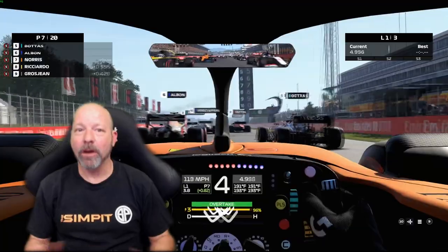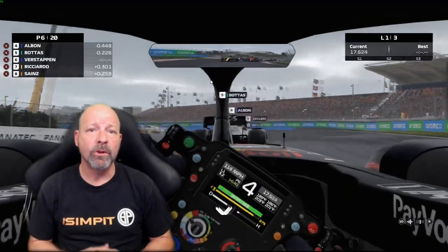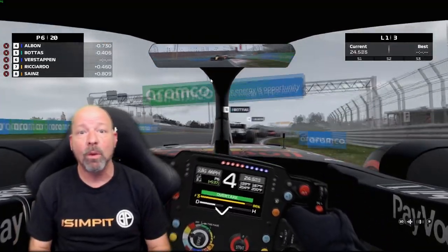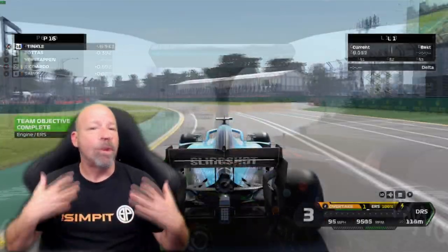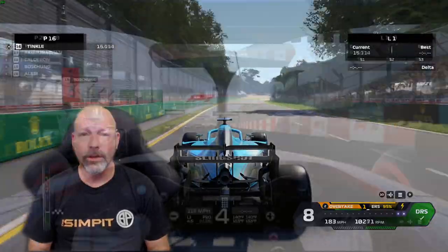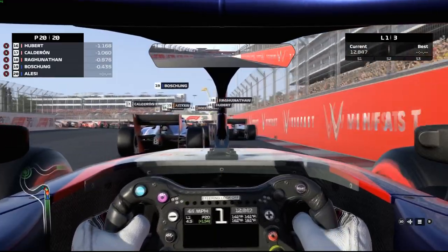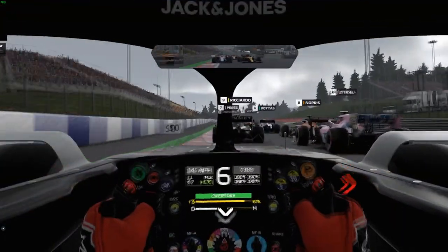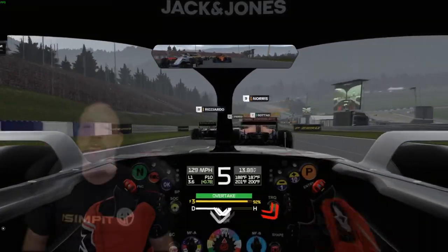The sounds in F1 2020 are okay — not great, not bad. They have a slight digitized sound and are a little on the wimpy side; I'd like a more raunchy, nasty sound on a Formula One car. On the other hand, there are effects that are really cool, like when you hit your DRS button and the wing goes down — you actually hear it audibly and know it's engaged. There are also good echo effects near walls. Overall the sounds are rather adequate.